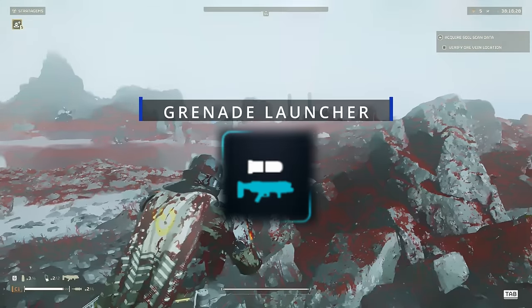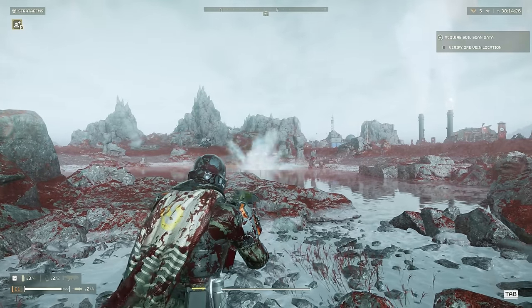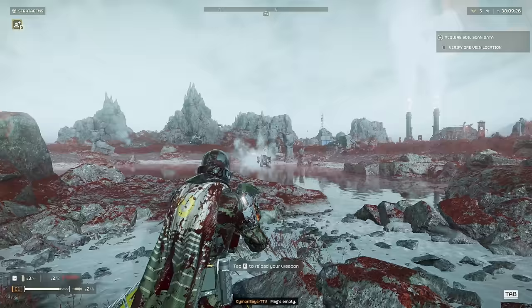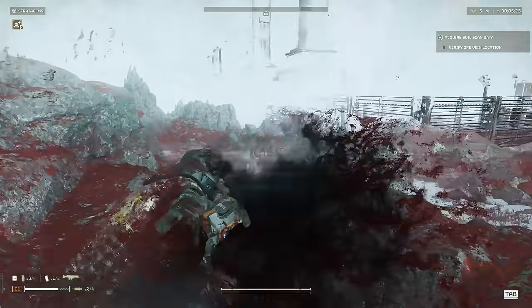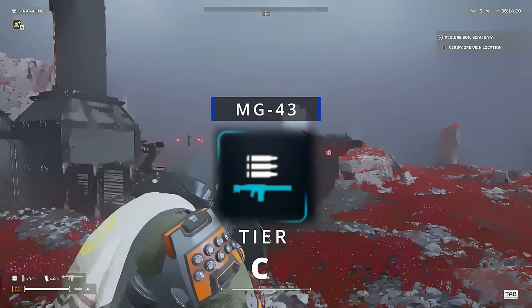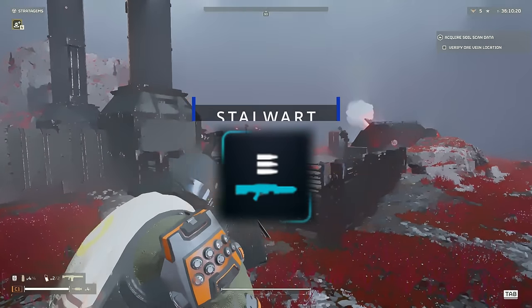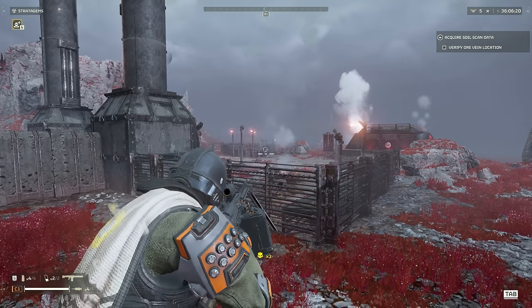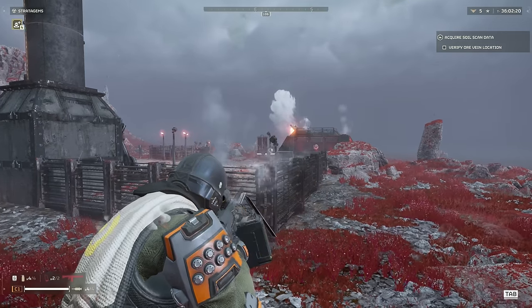Grenade Launcher, B tier. It does the same job as the Autocannon but it's just way harder to actually land your shots due to the drop-off at distance. One thing it does great though is taking care of fabricators. The MG-43, C tier. And the same goes for the Stalwart, also C tier. These guns are fun to use but they just don't deliver the punch on the battlefield. Most often you'll find your primary weapons are just as effective against these metal canisters.